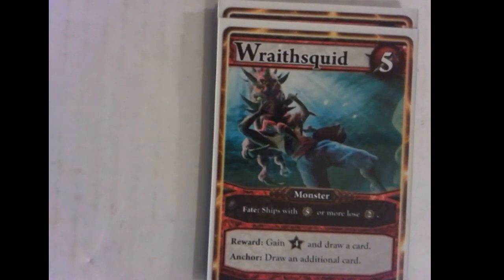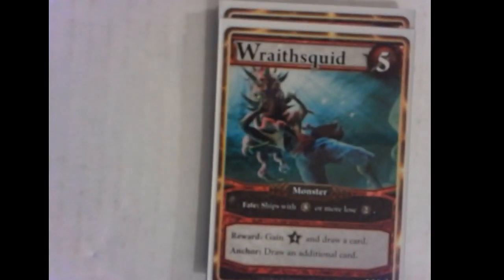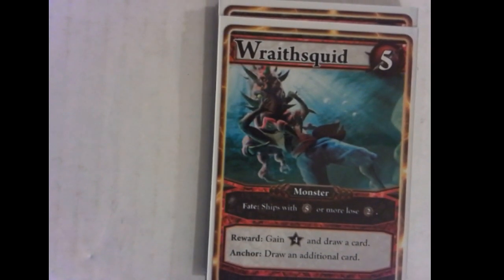The next fate is the Wraith Squid. If a ship has five or more crew, it loses two when this hits the center row. The worst thing that can happen is you kill a Stone Siren, go up to five or more crew, and the Wraith Squid immediately takes two away. That really stings — happens to all of us, though.